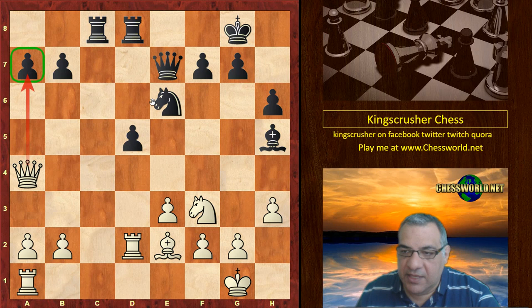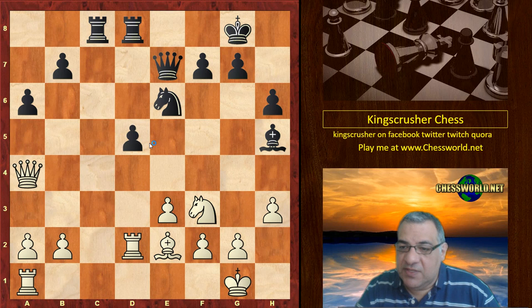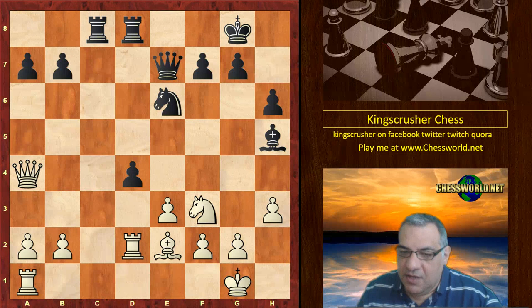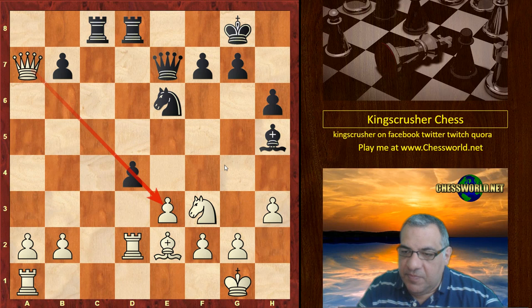Black plays very energetically and in a timely manner here. Instead of just moving the a6 pawn — where white would have a very comfortable position, since the isolated Queen's pawn is a potential plus for white — black refuses that by playing the bold move d4. White takes on a7.